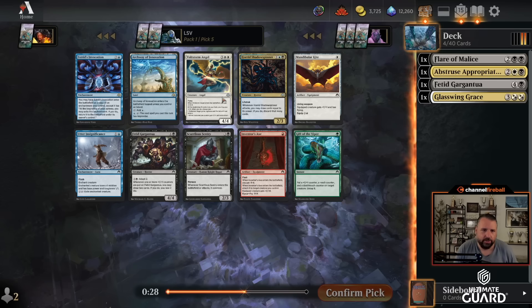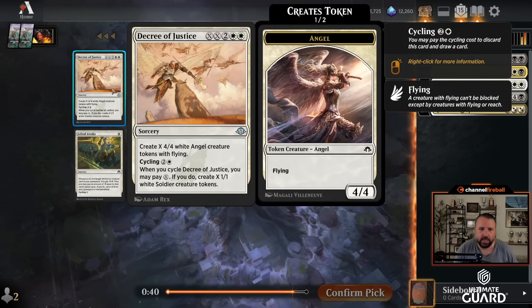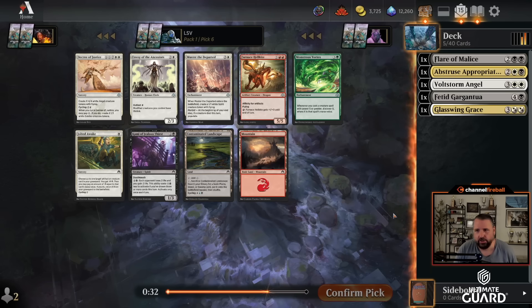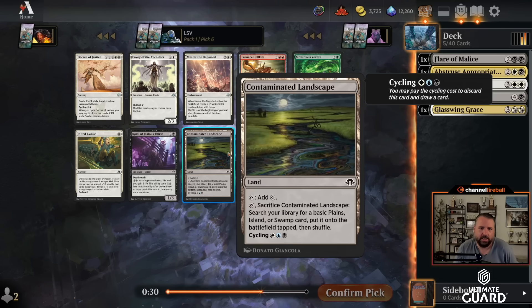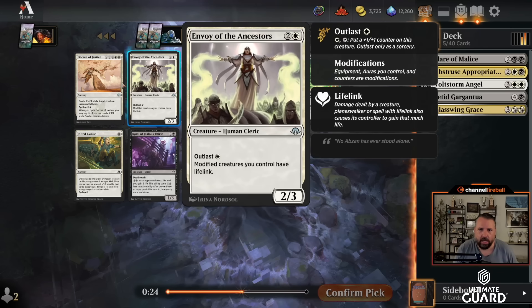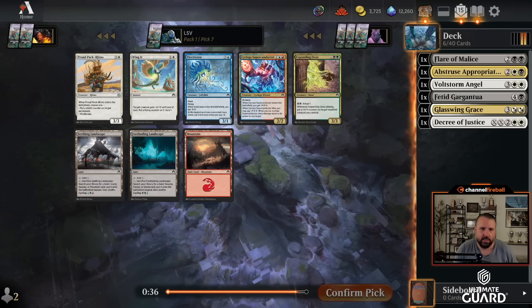All right, I'm okay with that. Then there's Decree of Justice — cycling to make a bunch of soldiers, or two-white-white XX to make a bunch of angels. Also coming: Zealous Thirst, Envoy, and Muster. I think I'm in the right colors and there's an Esper land here. Decree of Justice looks like it could be good. Envoy is okay, Muster is decent, but I like Decree. And then I'm just happy taking Proud Pack Rhino.